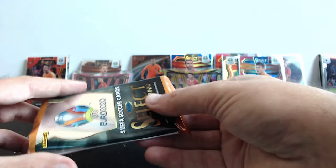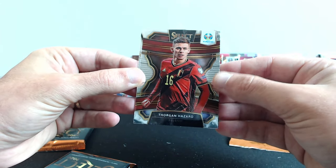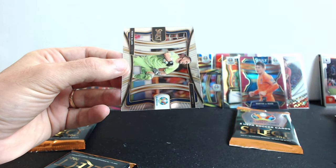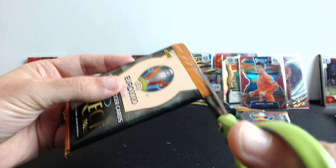There are still two cards left in here. Eden Hazard — not the one we want, but okay. And Robin Olsen from Sweden.